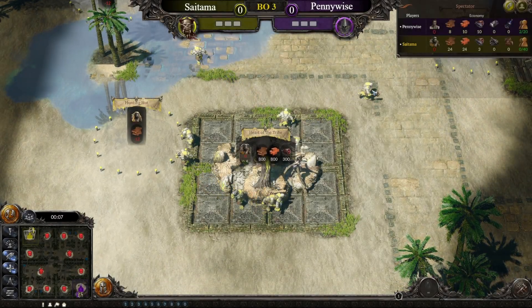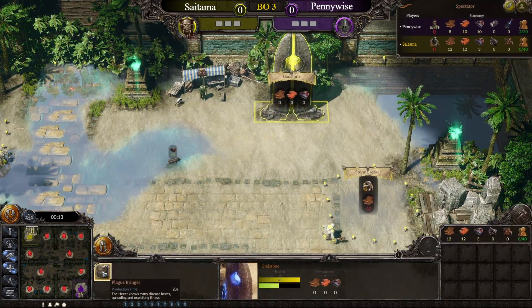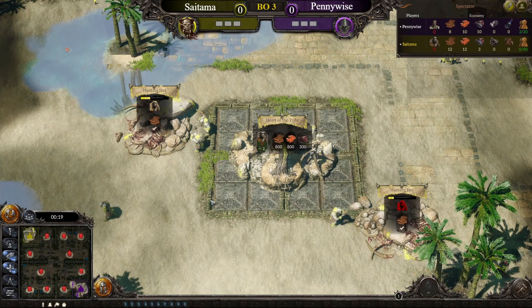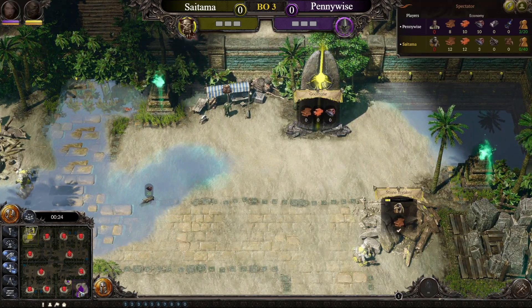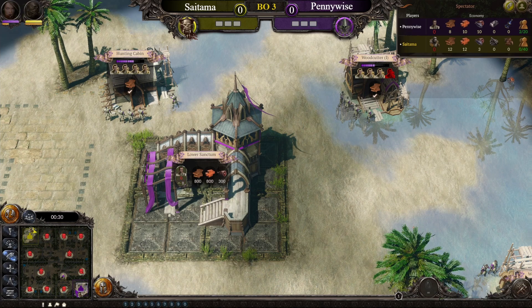Spawning as the yellow trolls, we have got Saitama, and he's going for the plague bringer. This is meta, boys. This is definitely gonna be meta. The reason being: in the first four levels, he's vastly superior to the competition. So let's see what he can get done with that. On the other side, playing as the purple elves, this is Pennywise.